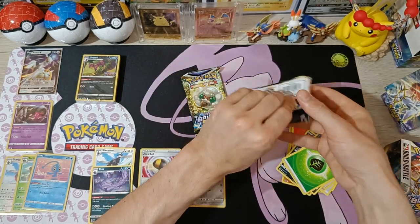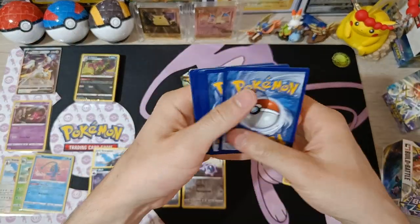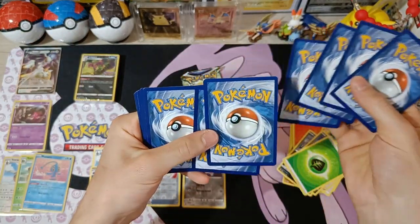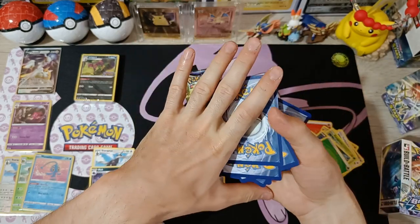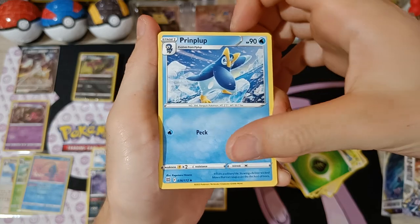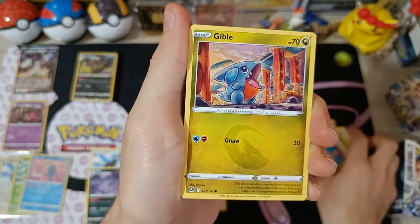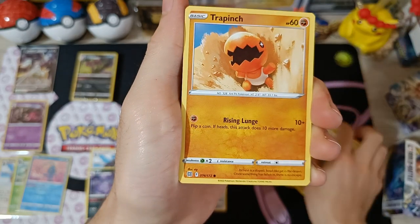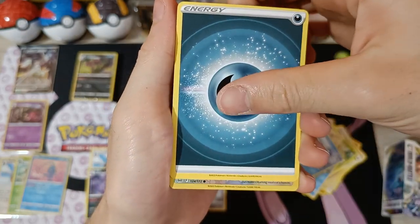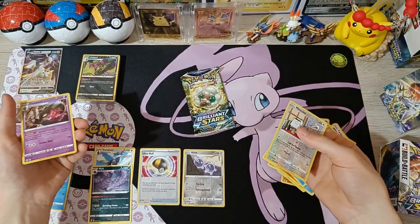On to the third pack — and this one opens very nicely. Can we get a pull please? These are really hit or miss. Cards: Piplup, Finneon, Cleansing Gloves, Chimecho, Gible, Turtwig, Trapinch, Piplup, Energy, reverse Munchlax, and again holographic Dusknoir.